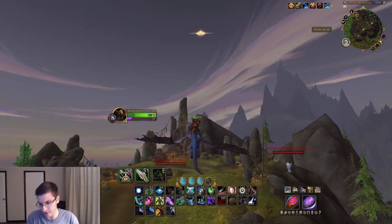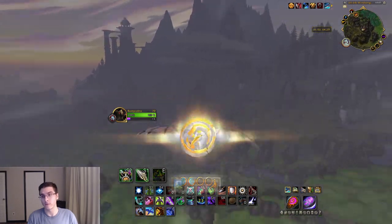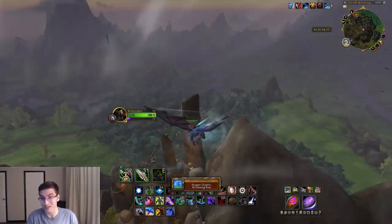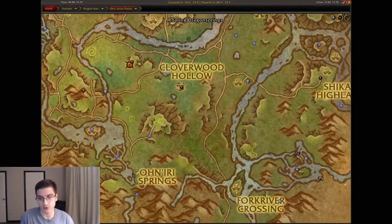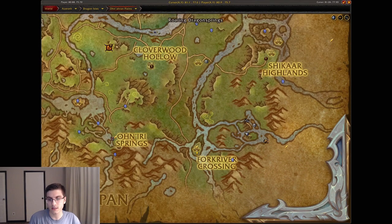Heading a little bit further north, go to Wingsong Rise — honestly a pretty random location, just a bunch of mobs. If you just look up, that's going to be the Wingsong Rise dragon glyph. Another super easy one.